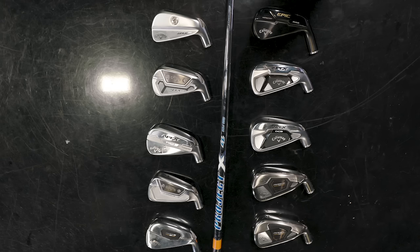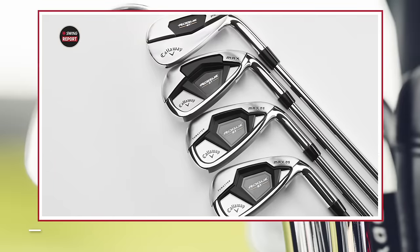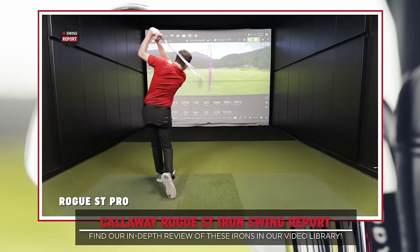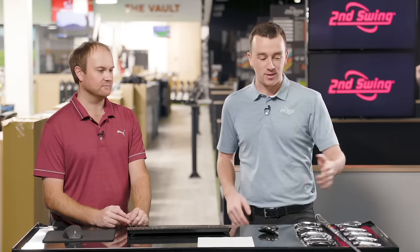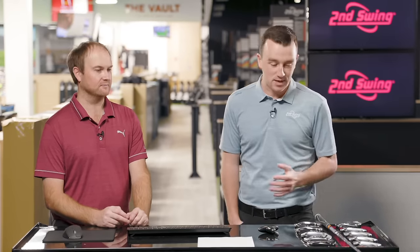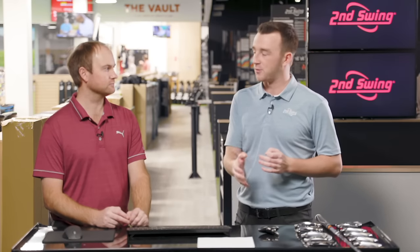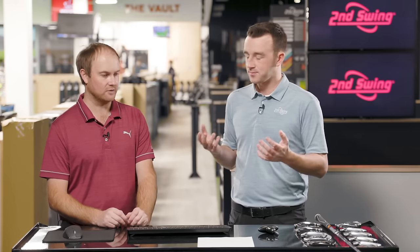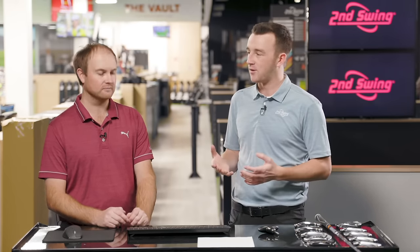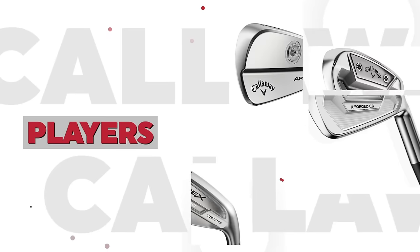It helps us with customers when they come into the store to really help them dial in their iron game. I know the Rogue ST Max and Max OS launch out there and can travel a long ways, but for your sake that's not what you're looking for out of an iron — you're looking for control and consistency, so that's where the Apex TCB, the Apex MB, and Apex Pro come into play. There's kind of four irons we'd call players irons, four in the player's distance category, and two that are game improvement irons, so we'll see some big differences in performance.